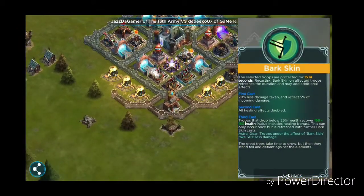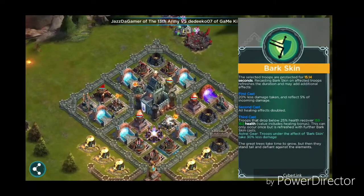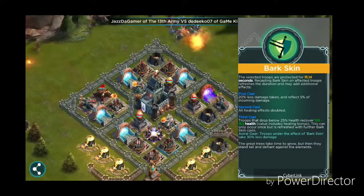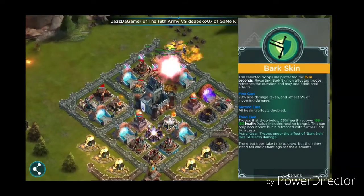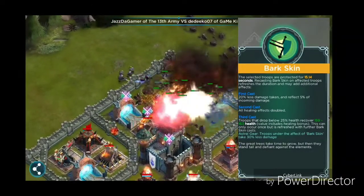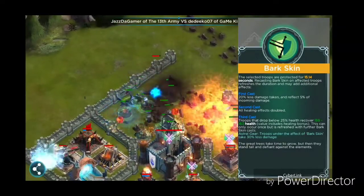The first power we're going to look at is called Bark Skin. What Bark Skin does is selected troops are protected for 12.10 seconds. Recasting Bark Skin on affected troops refreshes the duration and may add additional effects. The first cast allows troops to take 20% less damage and they also reflect 5% of the incoming damage. The second time you cast Bark Skin it doubles all healing effects. The third cast: any troops that are below 25% health recover 62-64 health — values also include the healing bonus — and this can only occur once.